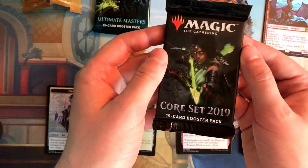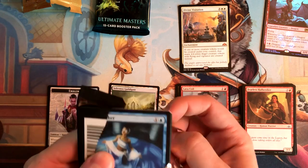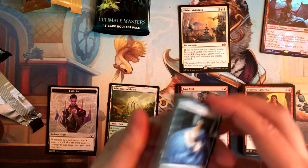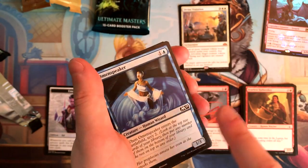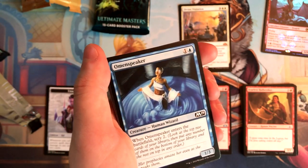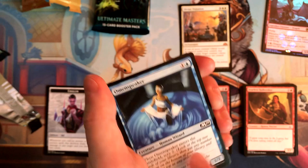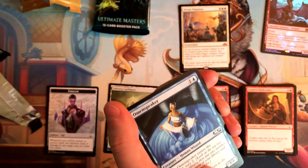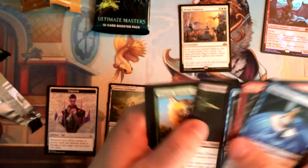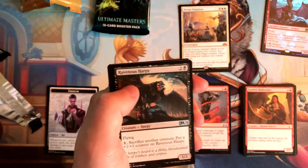So now we've got Core Set 2019. When I buy these things, the reason I can identify sets by their packaging at all is because I try to avoid the standard sets that I know have low EV — estimated value — or ones that are rotating out. So like if I could find one without an M19 in it, I usually buy that, and no Dominaria, no Ixalan, cause they're rotating out and really have no cards that I want. But usually you can't avoid getting at least one.